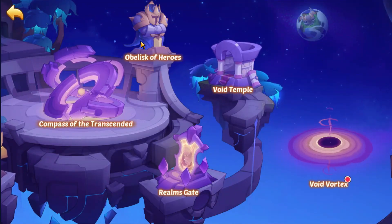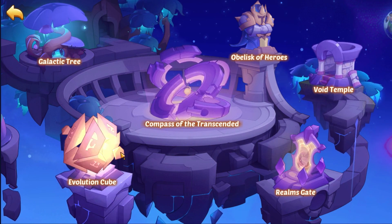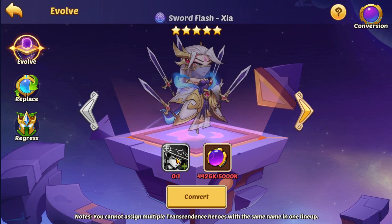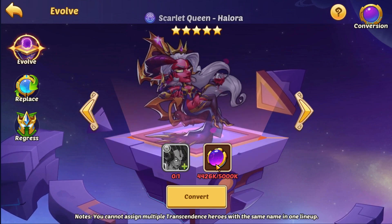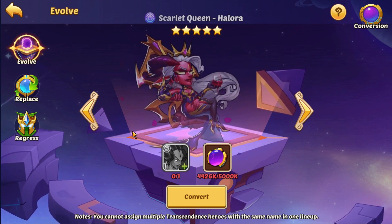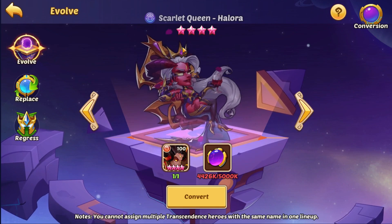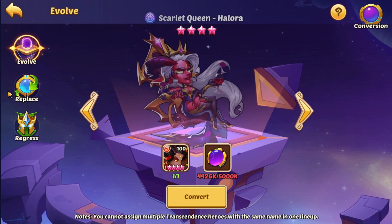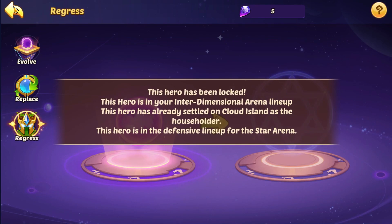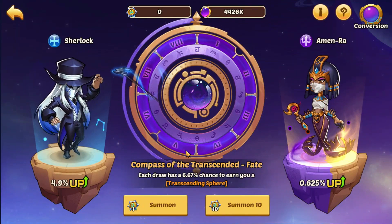That was a useless building. Now the Evolution Cube — this is your transcendence hero management. To get a new transcendence hero you need five million gold of transcendence, a currency you can get from different modes in the void. For example, if you have a queen and want to convert her to a transcendence Scarlet Queen Hallora, you need five million of that currency. You can also replace or regress a transcendence hero.